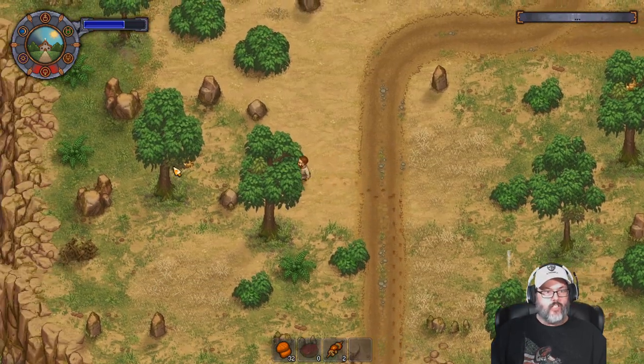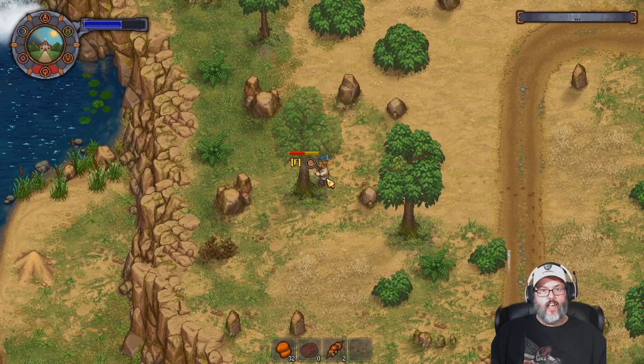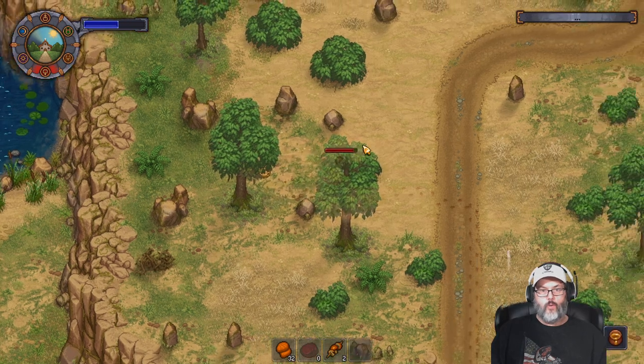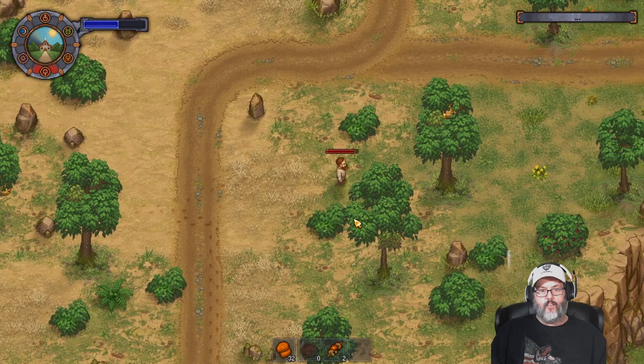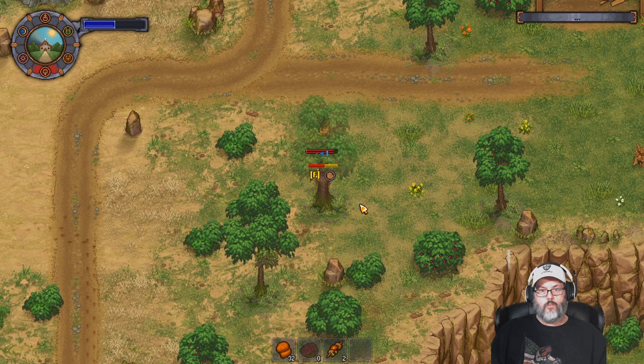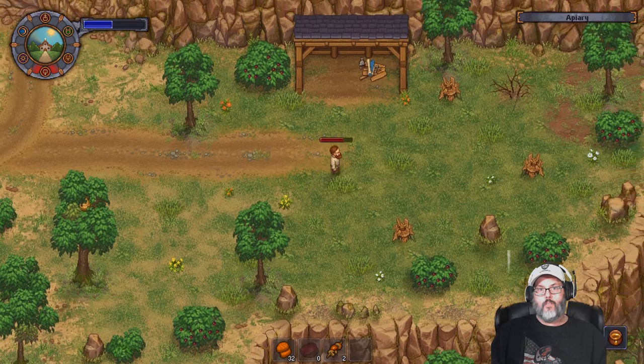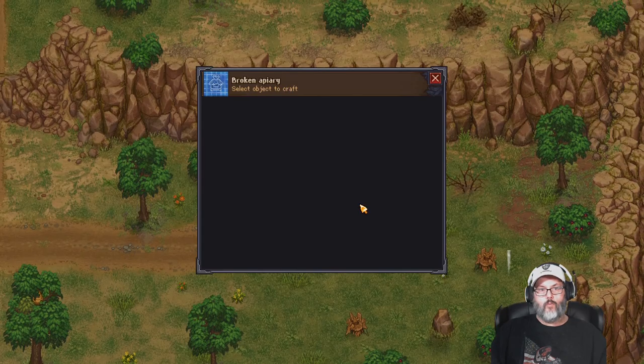What we're looking for right now are these honey pots, and we'll gather those. What's going to happen is the bees will sting us. We took some damage, but we got a honey, and we need five of those. So we are going to take some damage. Damage does heal.